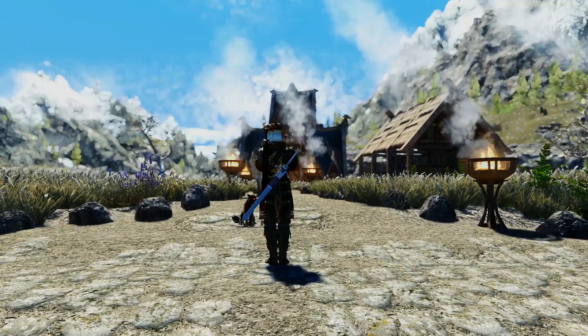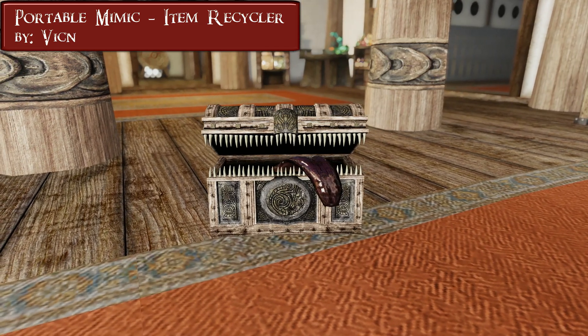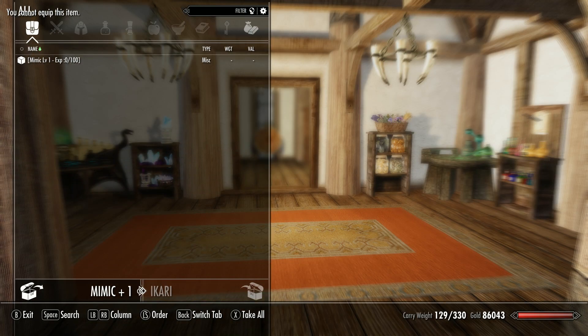To make up for last week, we shall start this episode with a mouthful. Portable Mimic Item Recycler by Vicken. This Mimic will not eat you, but rather your stuff. You can actually feed it by selecting it in your inventory.